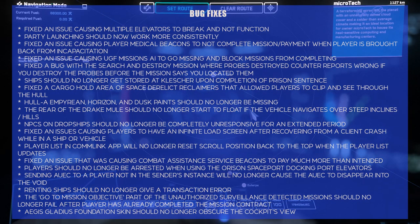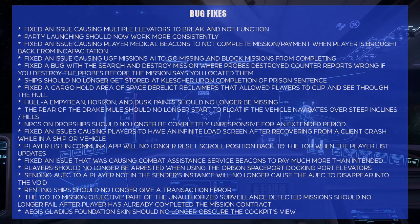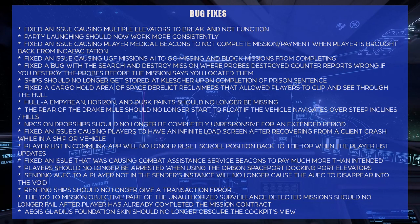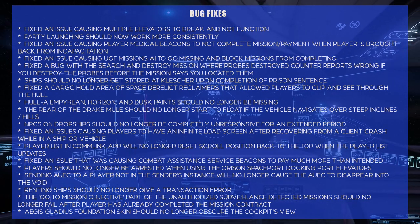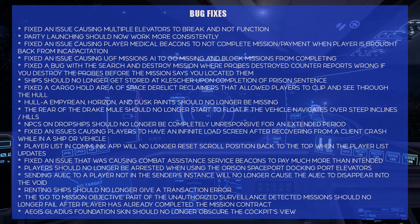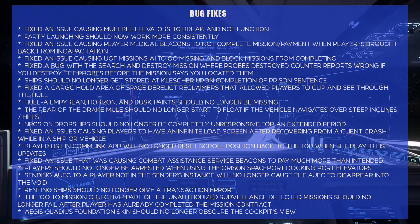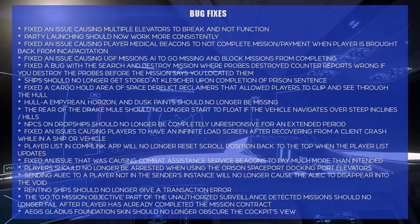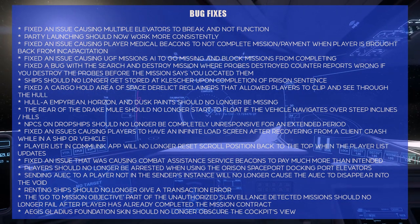Fixed an issue causing UGF mission AI to go missing and block missions from completing. I didn't realize the AI could go missing, but I've definitely had a lot of UGF missions where I show up and the bad guys don't. Fixed a bug with the search and destroy mission where the probes destroyed counter reports wrong if you destroy the probes before the mission says you located them. I'm not familiar with that mission — that sounds like the illegal monitors detected mission.